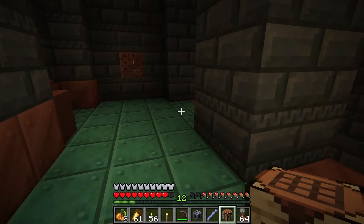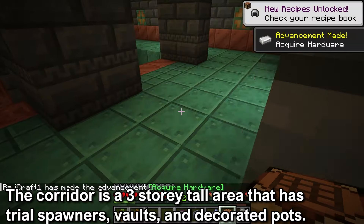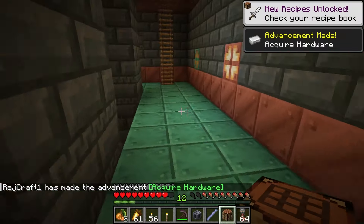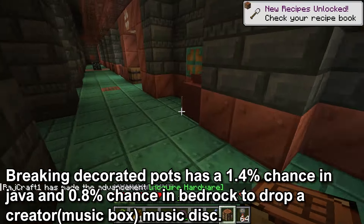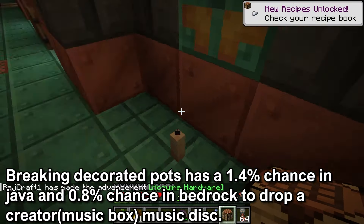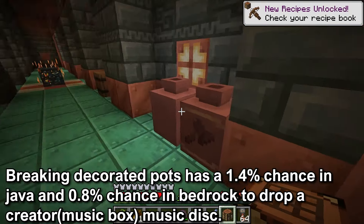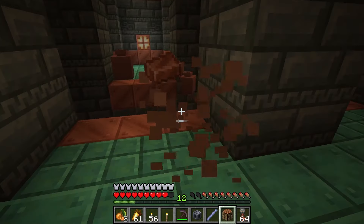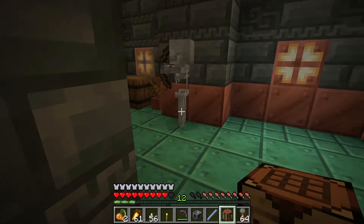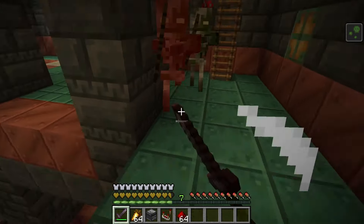One of the parts of the Trial Chamber is called the Corridor — a 3-story tall structure that will have Trial Spawners, Vaults, and Decorated Pots. The Decorated Pots are where you will find the music disc. You will have to break the Decorated Pots and the loot inside will drop. In Java there is a 1.4% chance, and a 0.8% chance in Bedrock to get the Creator Music Box Music Disc. It will take smashing 70 Decorated Pots in Java and 124 in Bedrock to get the music disc on average.